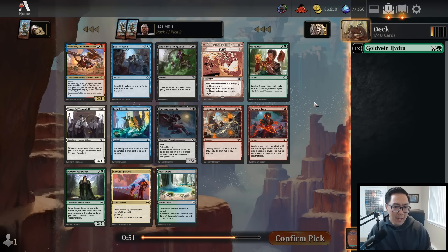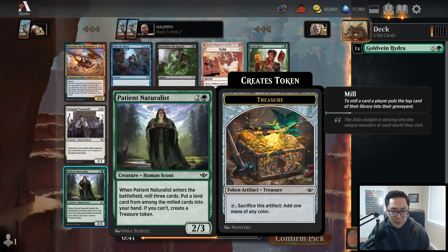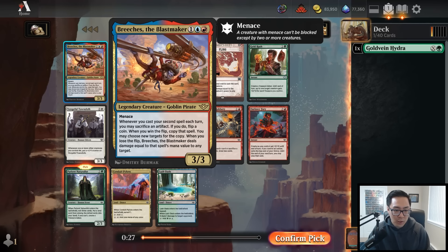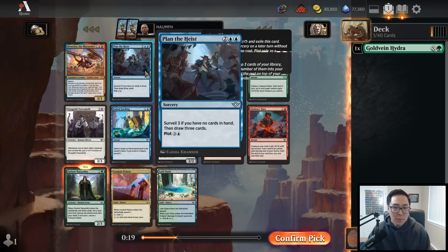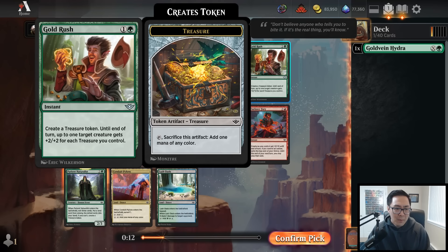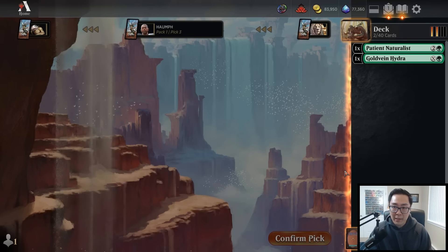I do feel like green, at day three or four of the format, is the strongest color. I don't know if people have made adjustments yet but green is extremely deep. For example, Patient Naturalist is a premium green common - three mana for a two-three, enters the battlefield mill three and get a land about 90% of the time. If you don't, you still get a treasure, so there's a fail case. I'm going to take the Patient Naturalist here.